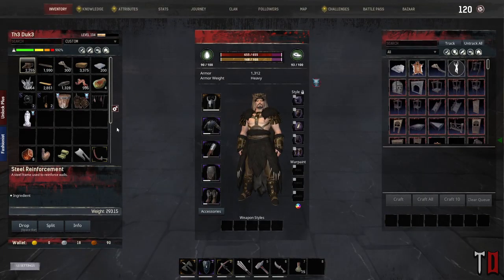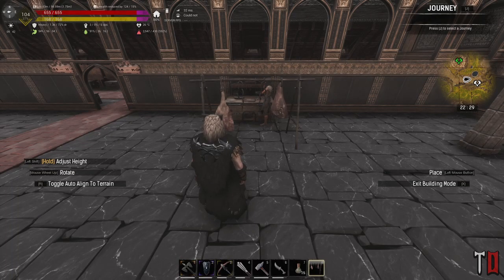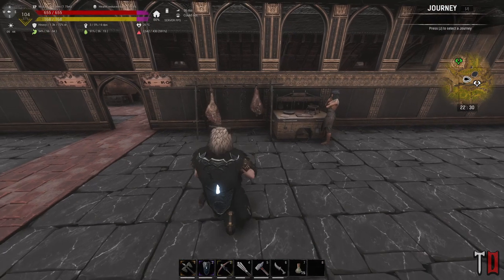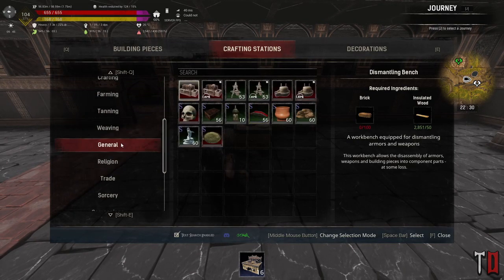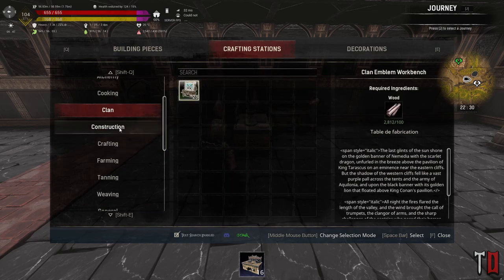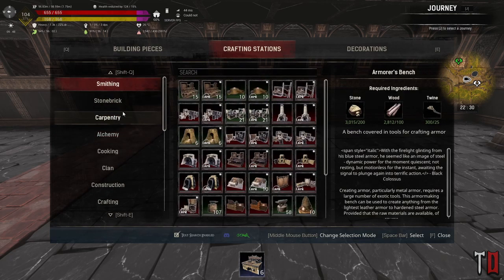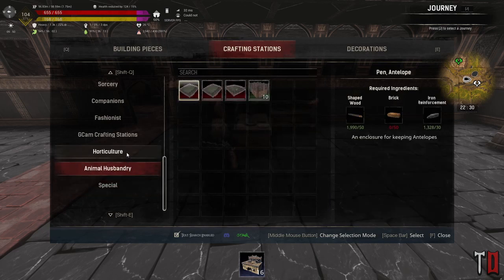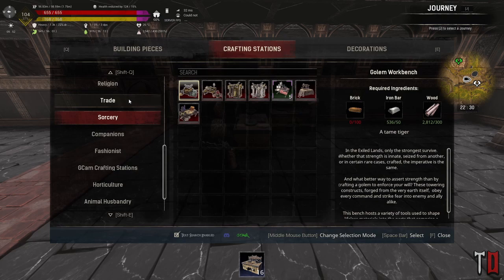Next up, I've got this meat rack that I can place as decoration — maybe right next to it. But I'm also looking for something in crafting. Let me try and find it real quick. It's not going to be on smithing. Let's go to special maybe — nope. It's not on sorcery. It's not on religion. It's not on general.